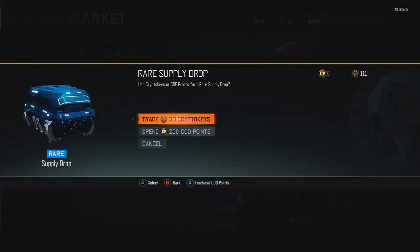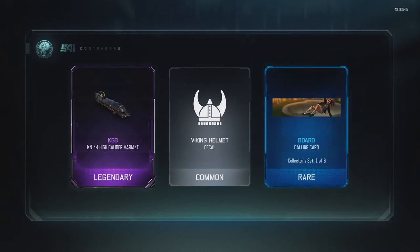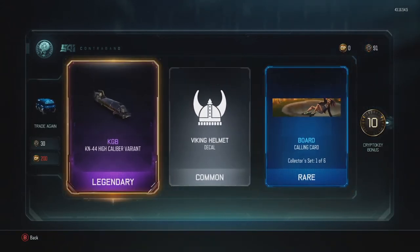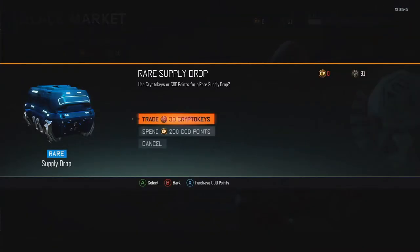Trade 30 CryptoKeys. So we've got the Cane 44, High Calibre, a calling card that's bored, and a Viking helmet. That wasn't really a good one. We've got 91 CryptoKeys left.